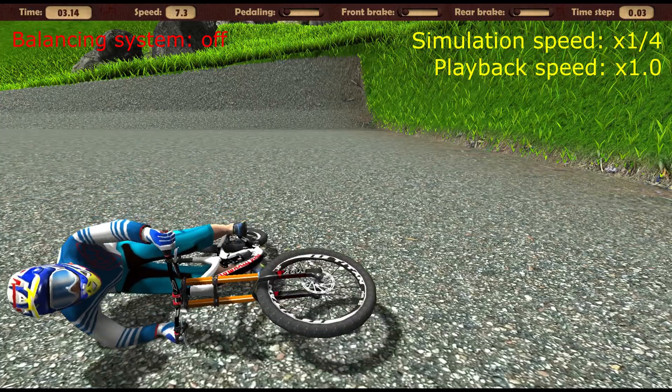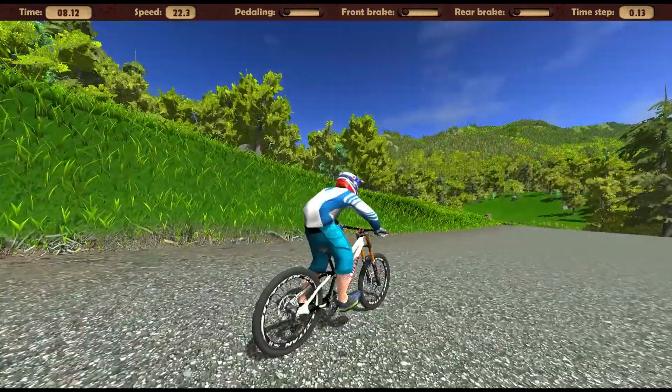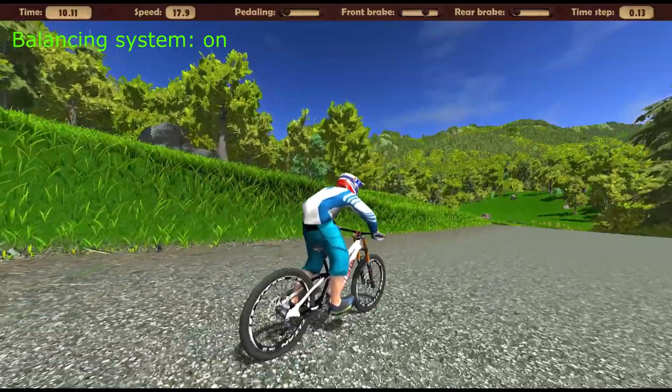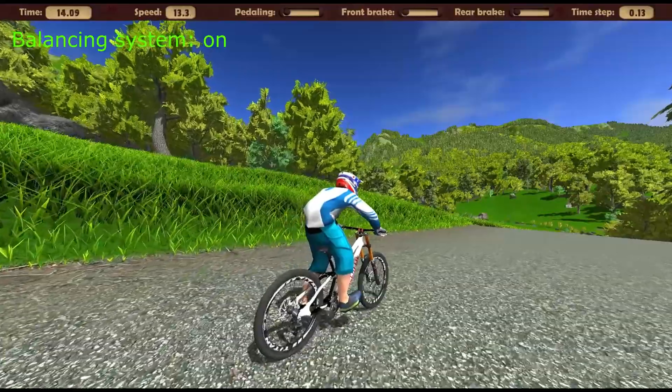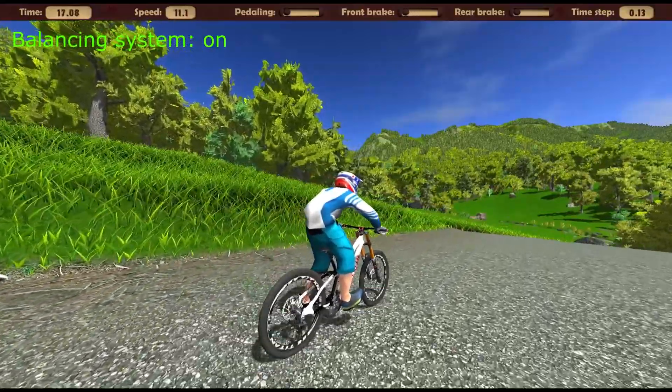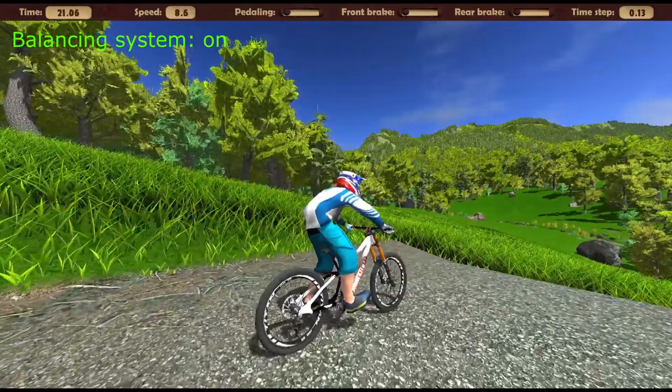Now turn on the balancing system and see how it handles the same task. The bike rides perfectly straight, while handlebar oscillations are even imperceptible. To make them noticeable, you need to reduce the speed to very low, like this.